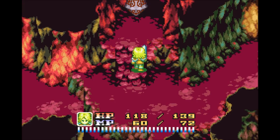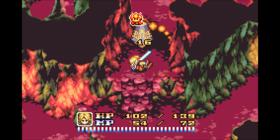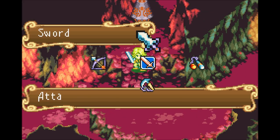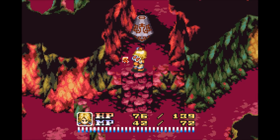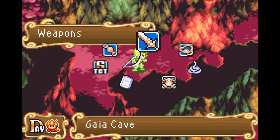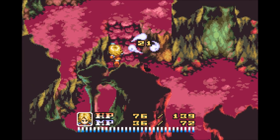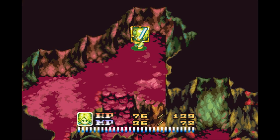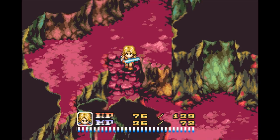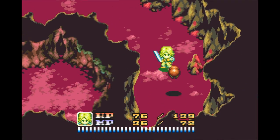I guess they can hurt you but it doesn't hurt that much at all. Let's hop up here and take this guy on. God, why is it so hard to do with the sword? With the bow — no problem. With the sword for some reason I cannot do it. Up here we do find a treasure chest with animal hide in it, very nice. I'm sure that's used for forging.